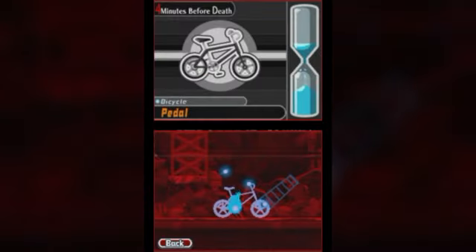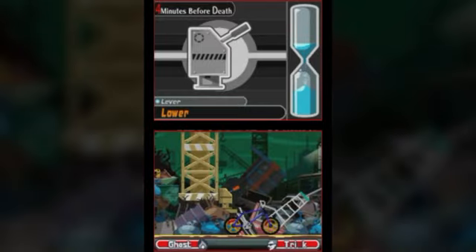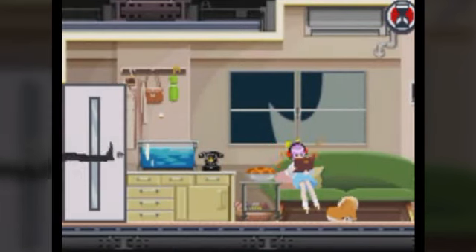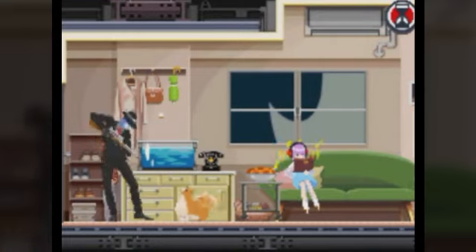Using the stylus or the D-pad, you switch into Ghost mode to move from object to object, then press the trick button and interact with them to move about the scene and distract people. For example, you can open doors and make instruments play on their own accord, or distract an assassin to give the victim a chance to escape.